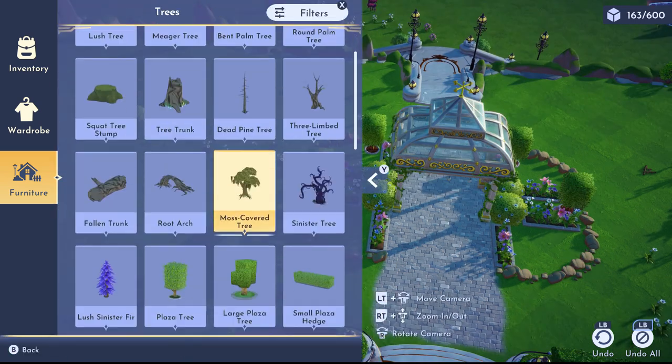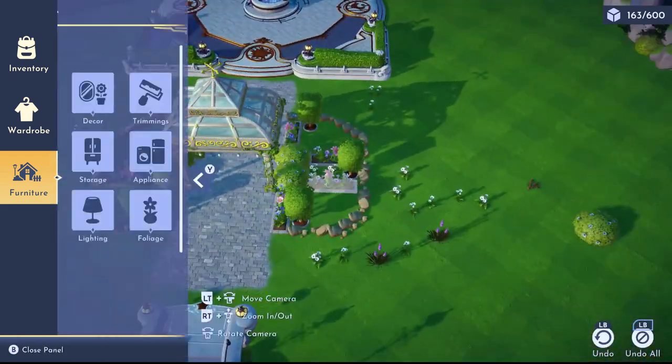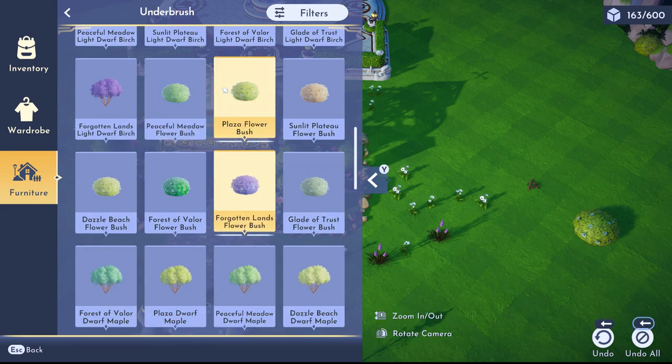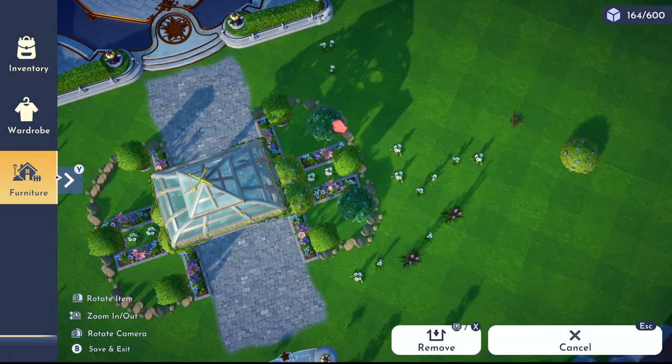Today we are going to be working with the gazebo item again — I absolutely love this. I actually wish I had two of them, but it's super difficult to craft as it requires so many materials. As I was building today, I was missing the fact that we used to be able to order crafted items, so please Disney Dreamlight Valley bring that back.